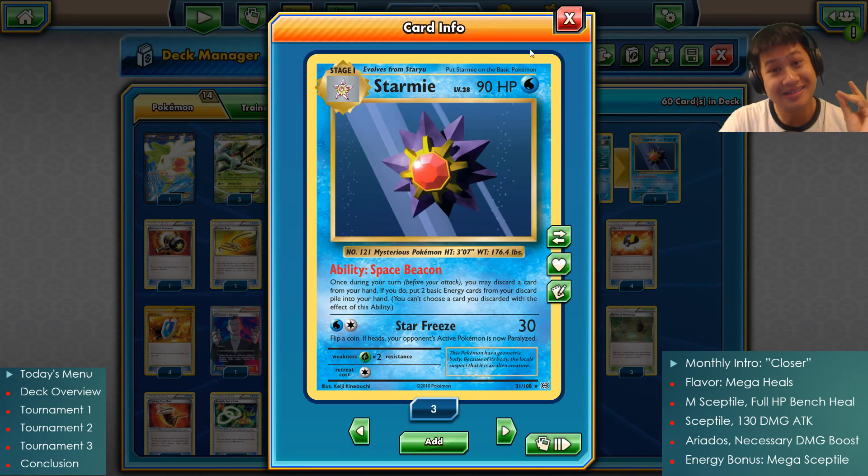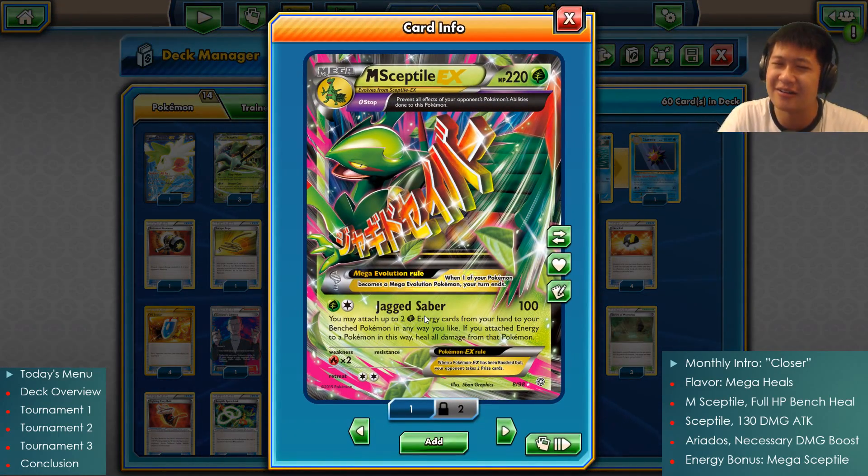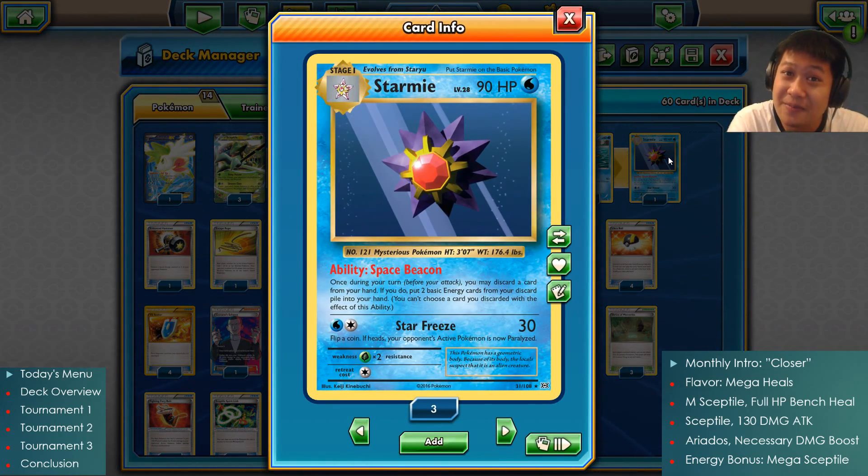So Starmie, how are you gonna help our doctor out? Well, our doctor needs some medicine. Space Beacon — during your turn, you can pay any card, turn any card into an energy retrieval that gets two energies from your discard back into your hand. And that's exactly the amount of energies we need for our doctor. How does the energy even get there? Well, this is standard, so we are gonna use the retreat. They come from the doctor himself, because he can attach them to himself or one of his friends in the back — preferably another doctor, another Mega Sceptile. So you could just retreat, attack, then retreat again, and just keep on retreating and refilling your energies right back up with Jagged Saber. Completely heals them off. And because this thing provides the energies and lets you recycle them, you could just have an infinite loop of healing. So that's the Starmie combo — something that this deck wants to achieve.